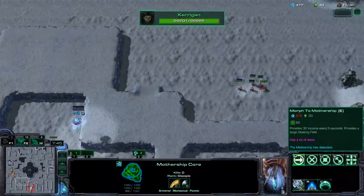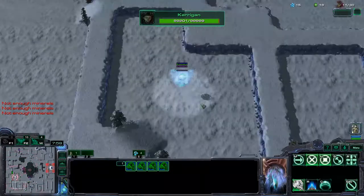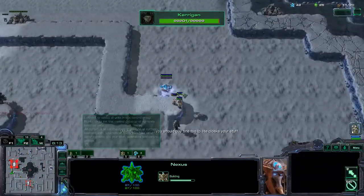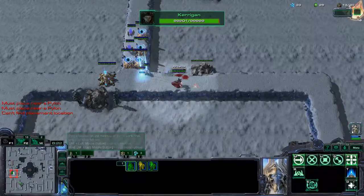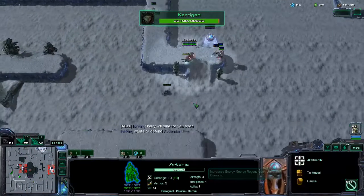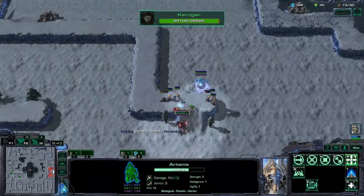It costs 475 minerals and 30 gas to get a Mothership, but it gives you 30 income so it's really good. Usually I have the first Mothership for myself and then I'll give the next few to allies. I have 30 gas again so I'm just going to stockpile minerals. I like to always warp in adepts near Artanis to keep Artanis safe and the adepts safe — they can keep each other safe.